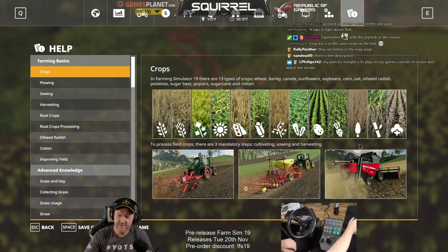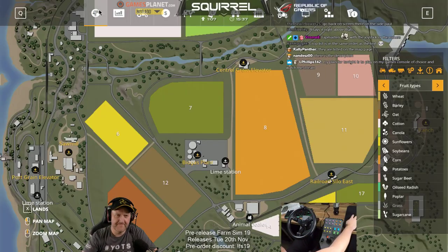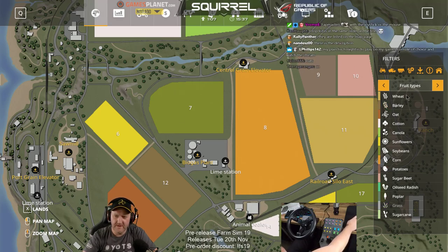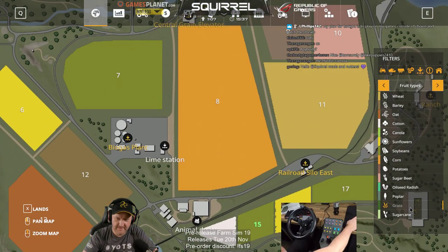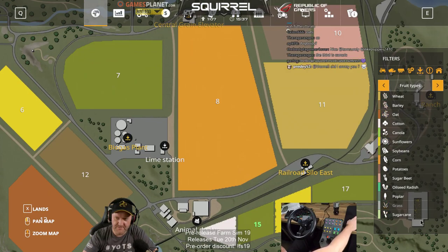Wheat, barley, oat - oh it was oat, that one. Cotton. I need to learn these symbols. Soybean, corn, potatoes, sugar beet, oilseed radish - that's the one. Poplar, grass and sugar cane. That's your lot - that's your fruit types.